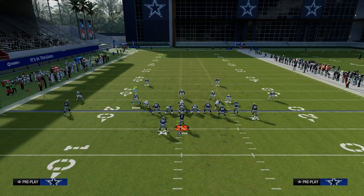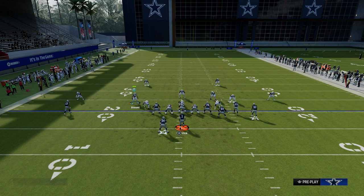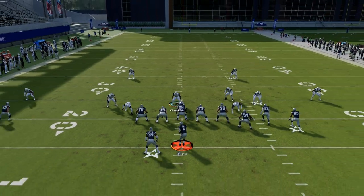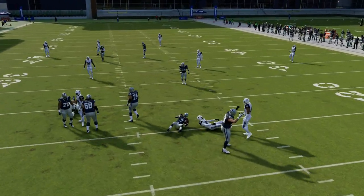Super simple defense. You can do this out of cover two — that nickel corner will be on a vert hook. The biggest thing is use this guy in man coverage, use that linebacker in man coverage. You can literally run the same basic blitz concept from anything in the formation.